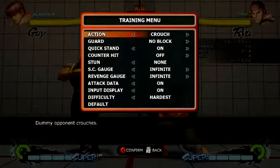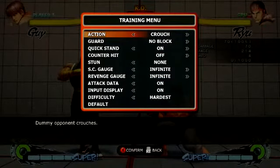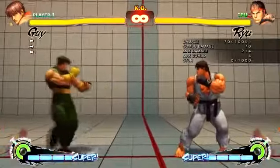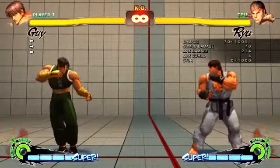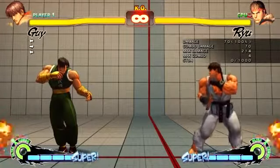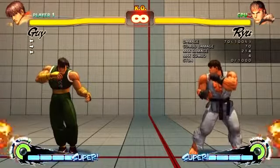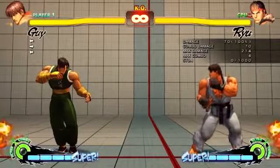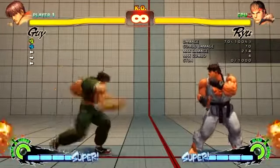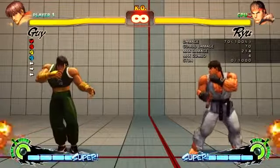You can use it if you know 100% they are standing - maybe they've done a DP and you're going to punish it. But for the most part I wouldn't recommend it. I'm expecting people who want to learn Guy already know these things, so I won't go over everything like I did with Ryu. The target combo is light punch, medium punch, heavy punch, then heavy kick.